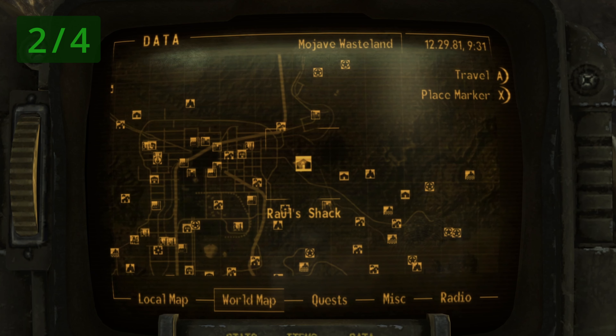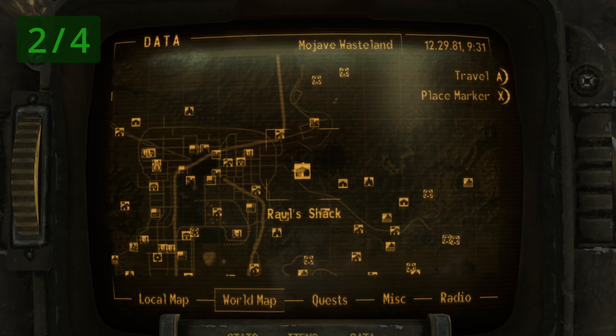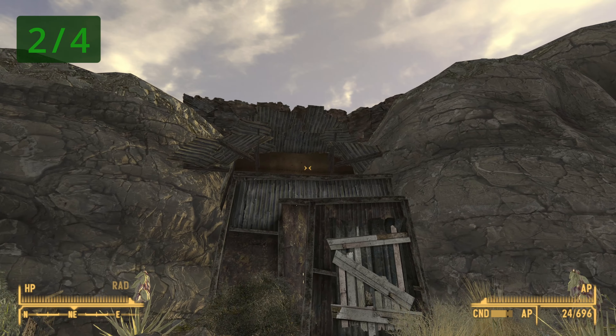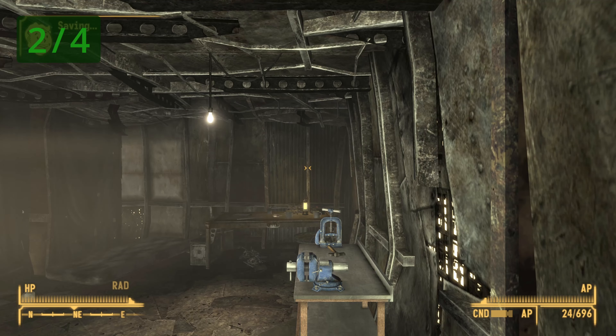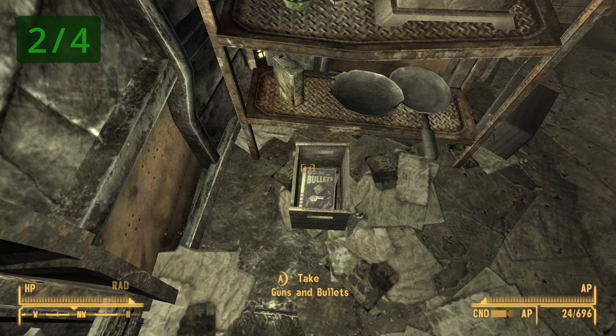The second copy is found in Raoul's Shack. It is directly south of Nellis Air Force Base. Once you make it to the location, go inside the shack and as soon as you enter, look to your immediate left and down — it should be inside this crate.